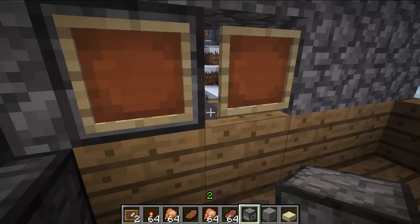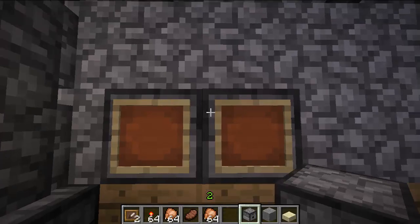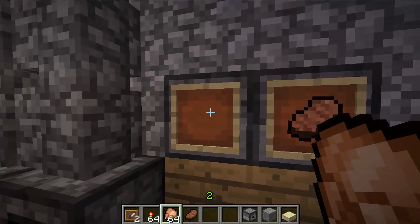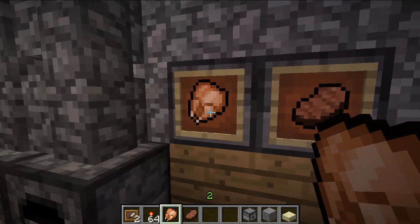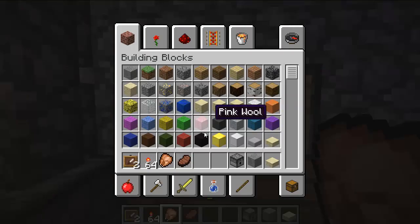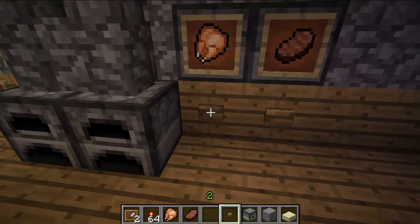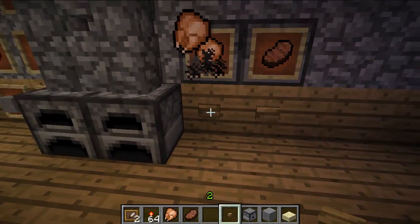So now in this one let's put steak, and in this one we're going to put chicken. The reason I took two stacks of chicken was to show you this: watch what happens when you put a stack of chicken in the item frame — you lose your whole stack. So make sure you don't put stacks in frames; hopefully they'll fix that by release. Now let's grab a wood button because it just looks cool, put it here and there, and watch — steak in the face, chicken in the face. A nice way to show what's in a dispenser.